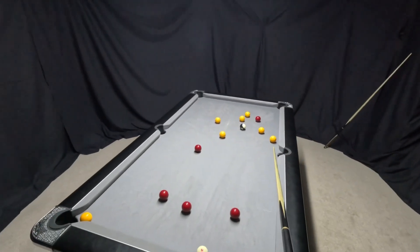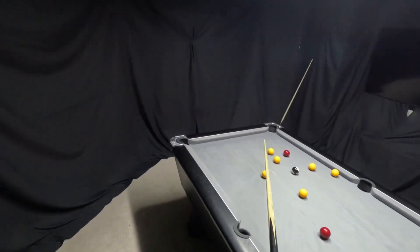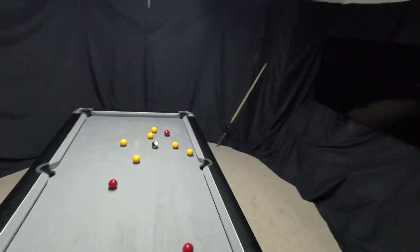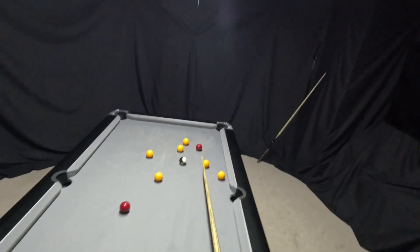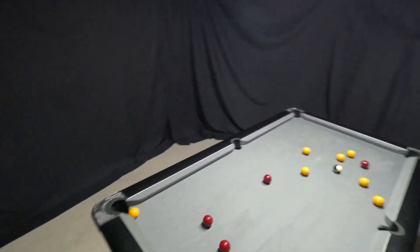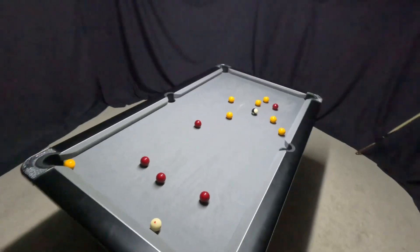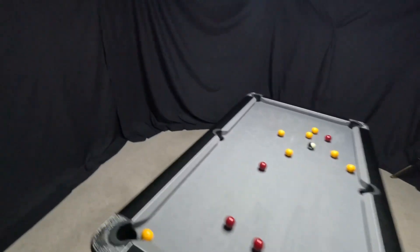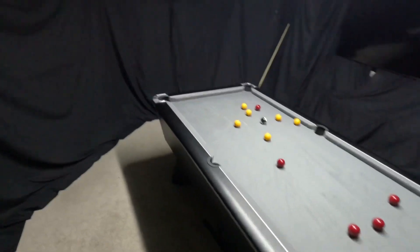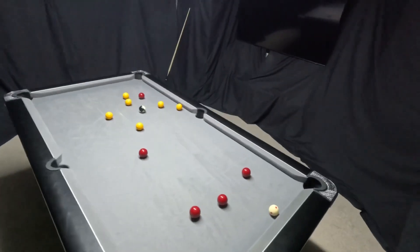The problem with yellows — I don't love where this yellow is. These two yellows could pose a problem but they're not terrible. You could potentially play this ball and leave yourself a shot on this one to that corner. With reds again, another issue — this red obviously doesn't go in this corner. So I think that's probably making me want to go yellows here.